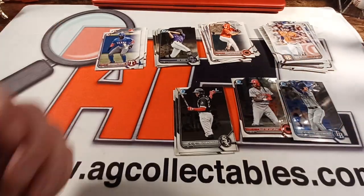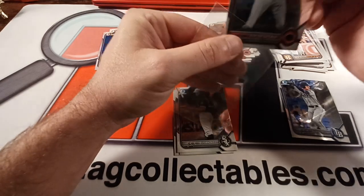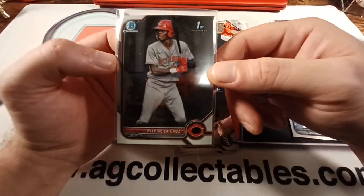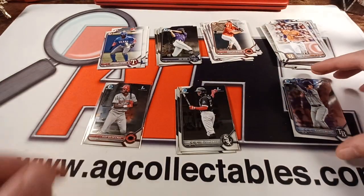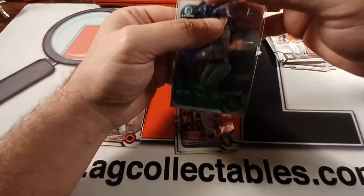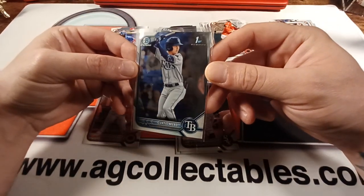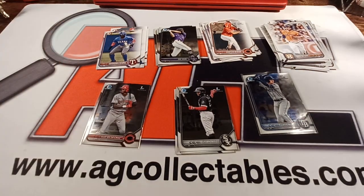At least we got an Ellie De La Cruz chrome, and it looks pretty good. Have to clean that up, check it out, see if we can send it off to be graded. And our Curtis Mead — must be another one we gotta look out for here. Very good stuff. Thanks, guys.